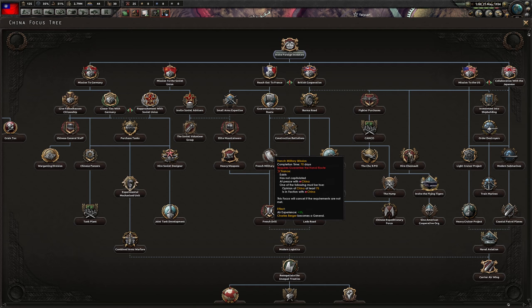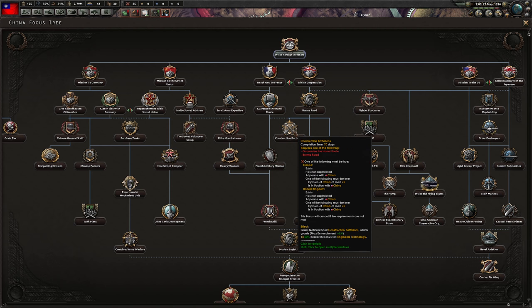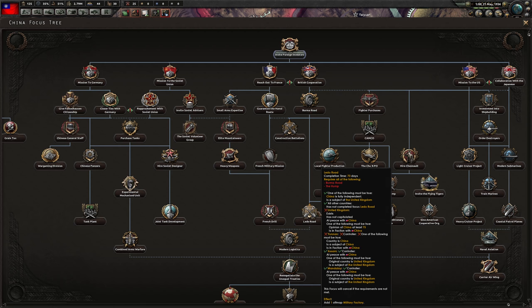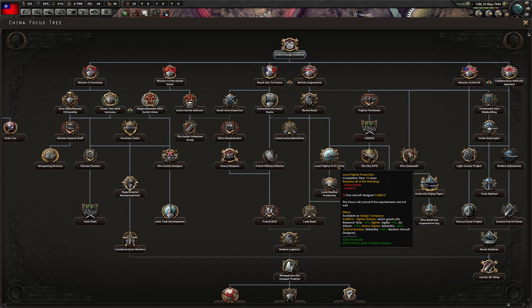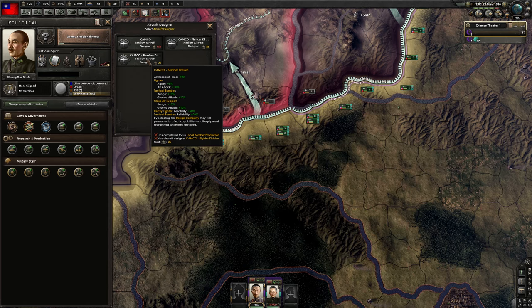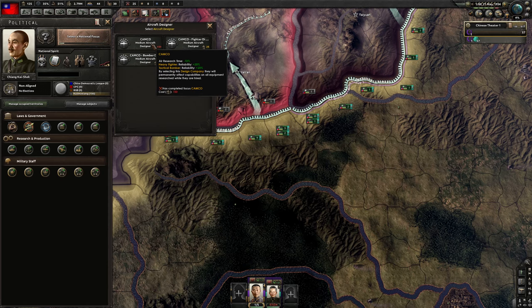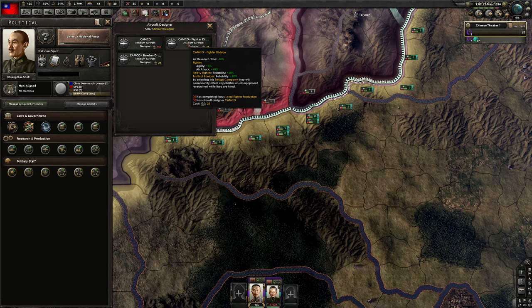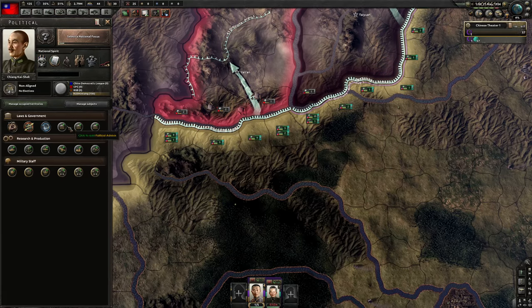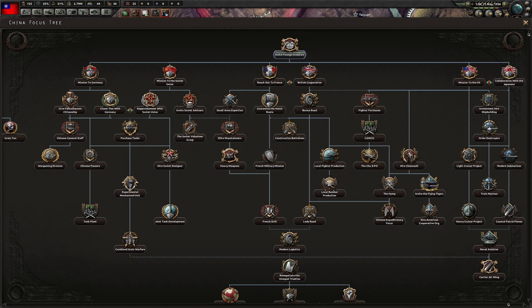That gives us three off-map civs. Engineers, Max Entrenchment, Burma Road, Litter Road — hmm, this is interesting. What is our air designer currently? Do we have any decent ones? We have only... not too good stuff. These are actually pretty terrible, to be honest, so I need better stuff.